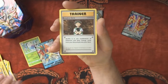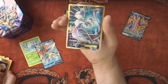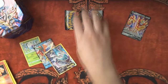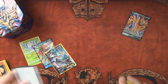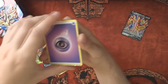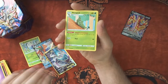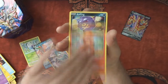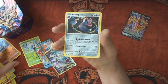Dragapult V-MAX reverse — oh hell yeah! — and a full art Mewtwo EX. Dragapult V-MAX uses Horror Energy, so going back to special energies, it's very useful to knock those special energies away from them. There's your code card, you greedy lot. Next pack: Adaptive Evolution, Metapod, Burning Scarf, Volcanion, Sandygast — full picks — Koffing, Shinx, and our last card is a Probopass.